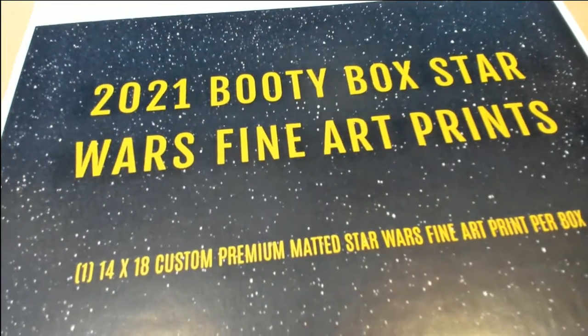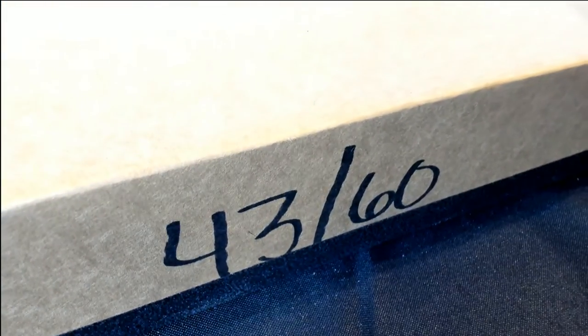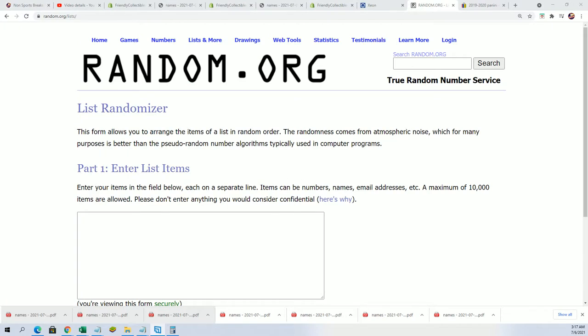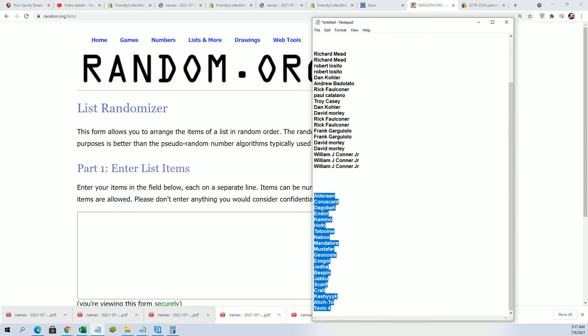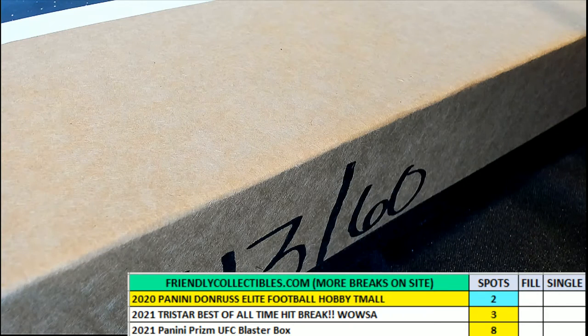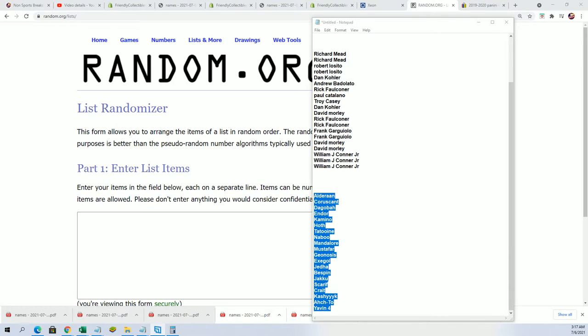Good luck everybody in the Booty Box Star Wars fine art prints break. A long time ago in a galaxy far far away, there was a box break. It was box 43 of 60 — this is our box we're gonna be ripping open. You can see it is 43 of 60. Let's get to it. Here's our owner name list.